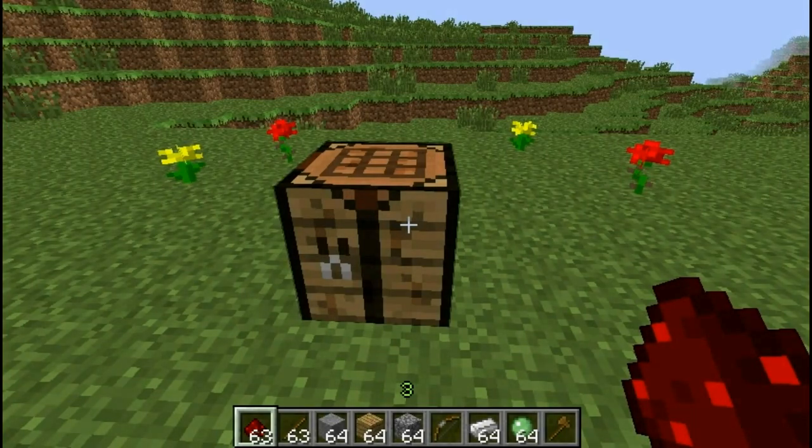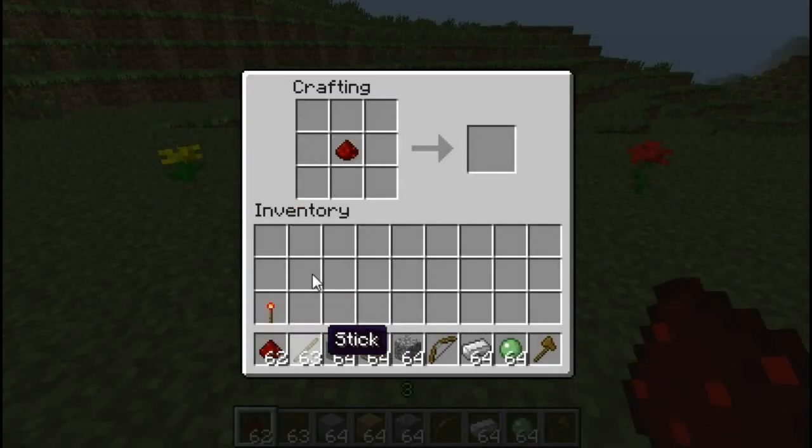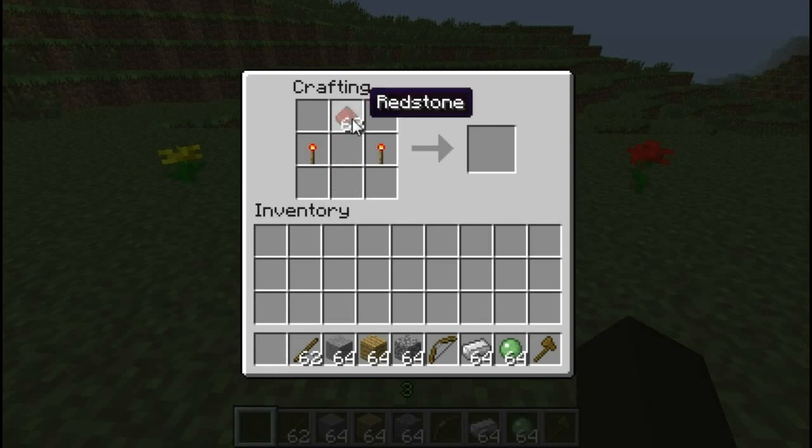I'll show you how to make a few of the common items associated with redstone. Firstly, a redstone torch — this is a power source. Next we have a repeater, or diode. It can extend power length, provide direct currents, and much more.